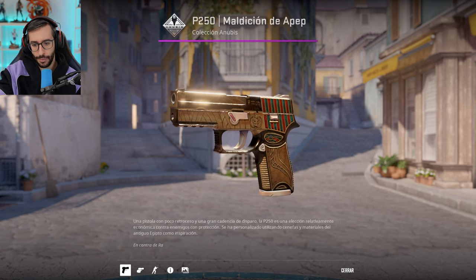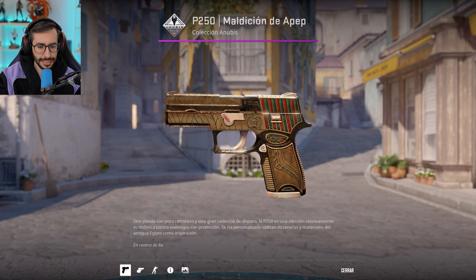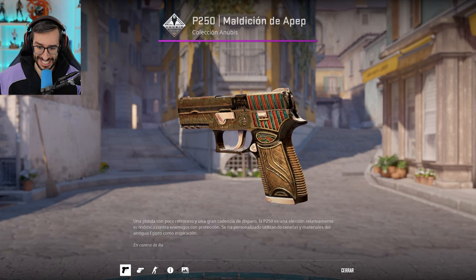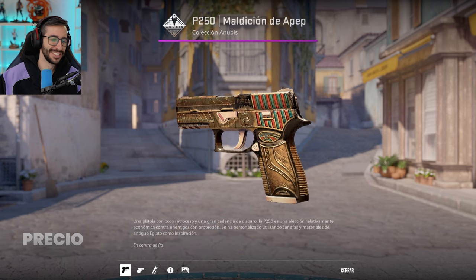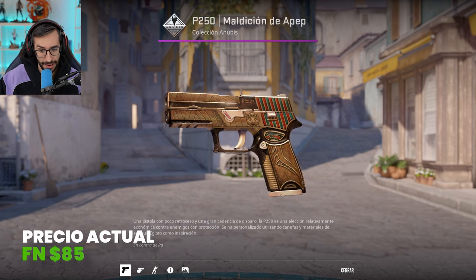And this is what I mean. Swener, the person who helps me make these videos, pointed out that this yellow is a bit unusual. To me it doesn't look yellow, honestly. The Desert Eagle — guys and girls — is $85 in Factory New, and it has come down quite a bit in price. But it is the closest to yellow we could find.